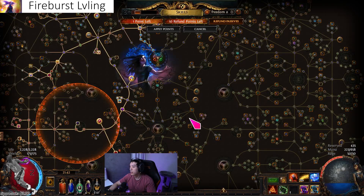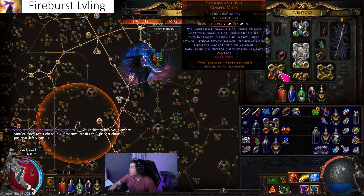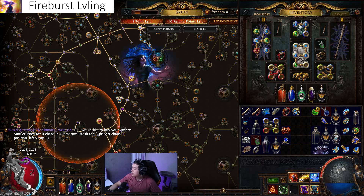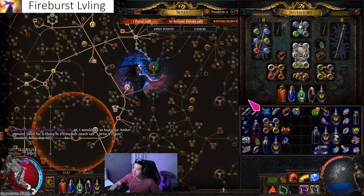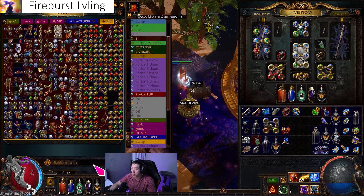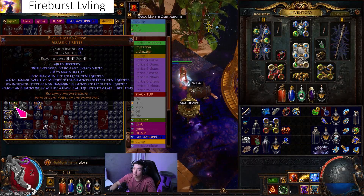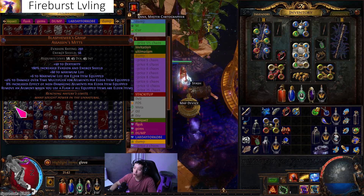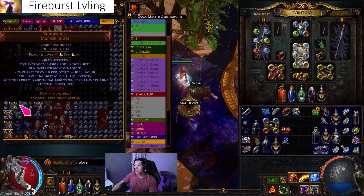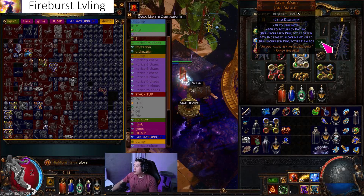I'm going to be tinkering with the build a lot more. I'll be buying an ember wake ring and replica ember wake ring for maximum damage. I'll be using the elder gloves, and I want a lot of elder items because the elder gloves give fire damage multiplier for every elder item you have. You also want them corrupted for elemental weakness. These gloves give ailments when you use a flask — paired with elder items, that's extremely good.